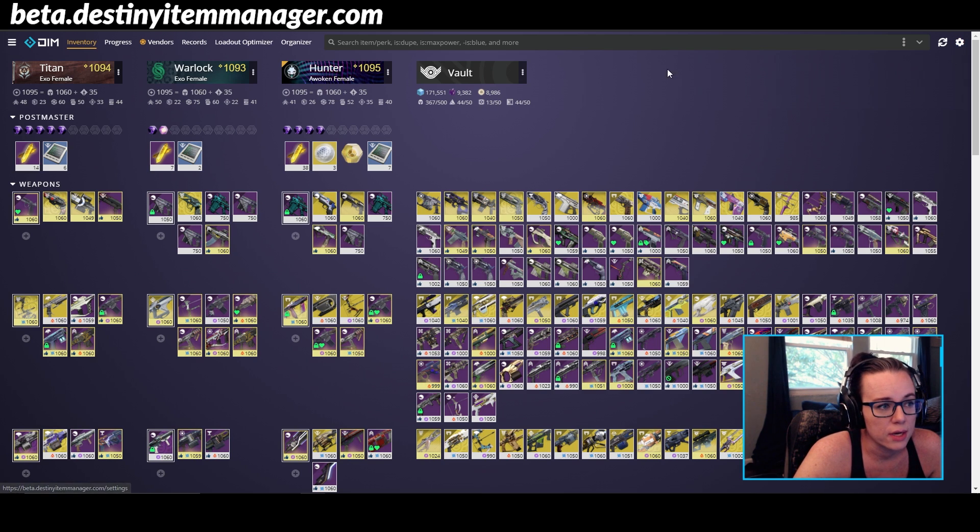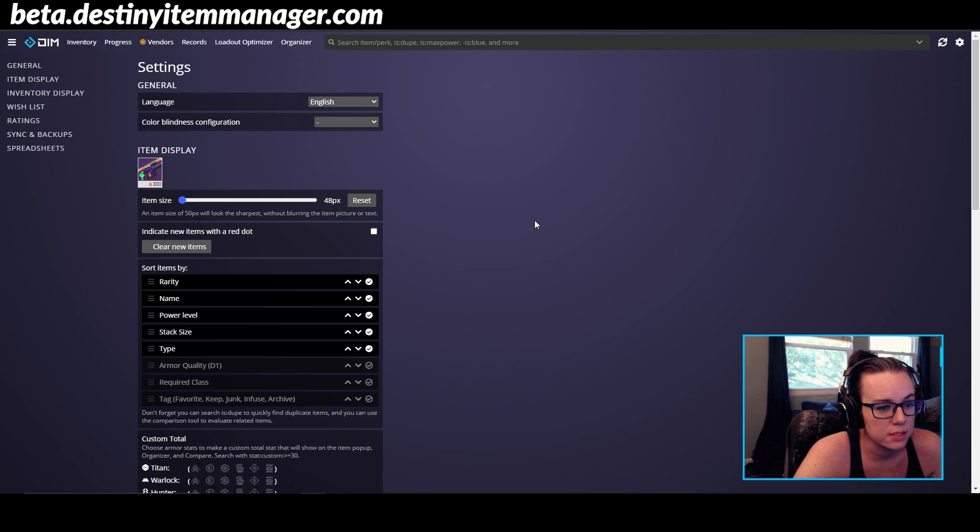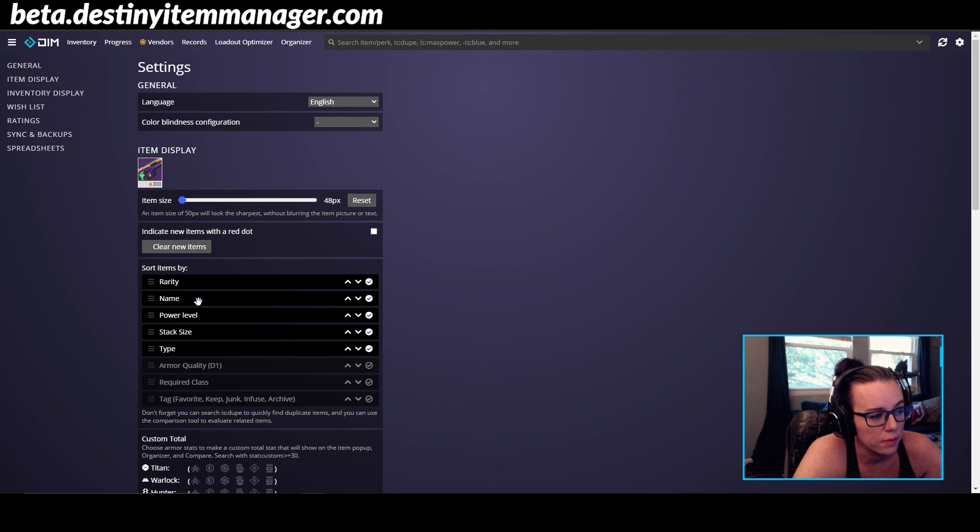The other thing I want to show you guys, before we get into the criteria sorting, is this little gear icon over here in the top right corner. We're going to go in here and you can actually choose how to sort your items. So if you want them sorted by name, you can just drag and drop that up there. If you want them sorted by power level first, or rarity, or stack size — like say you're organizing your shaders. Normally I just sort by rarity so that all my exotics are at the front of the list and grouped up, and then after that I sort by name.